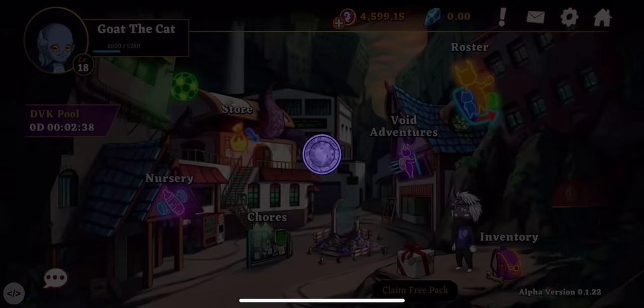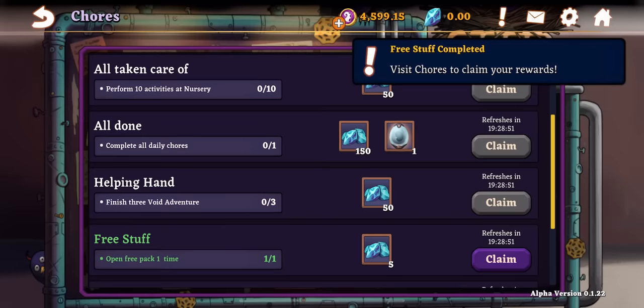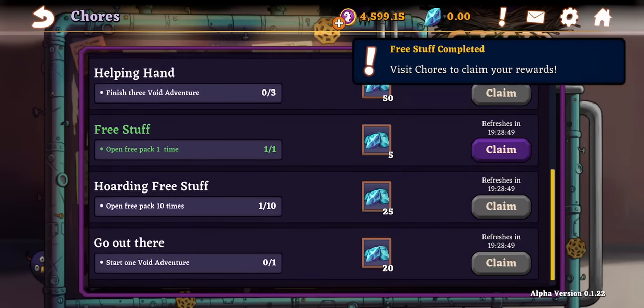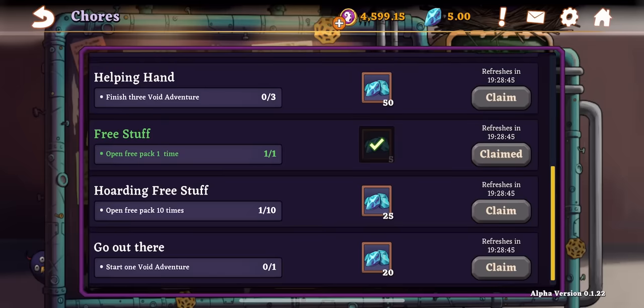Mint seeds can be collected by several means. Daily chores are a good source of mint seeds. Chores are activities that reset every day, and the more activities you do, the more mint seeds you'll earn, and therefore the larger your contribution to the pool.